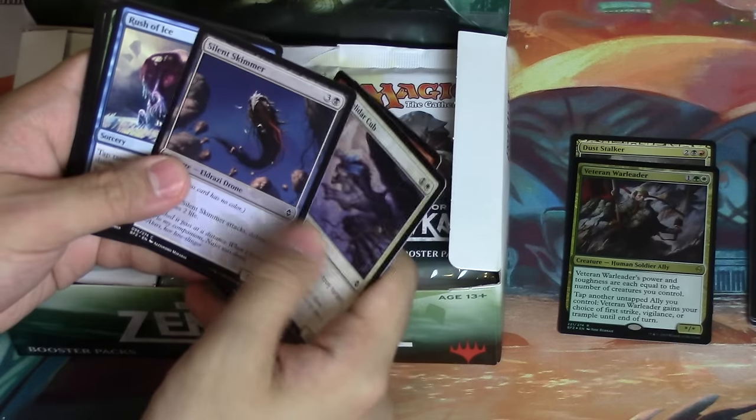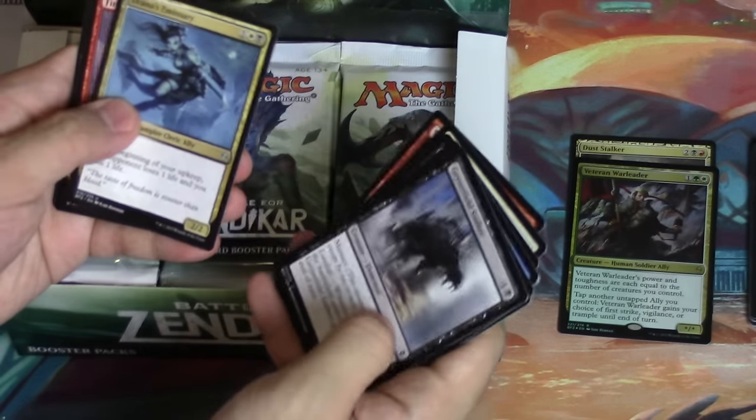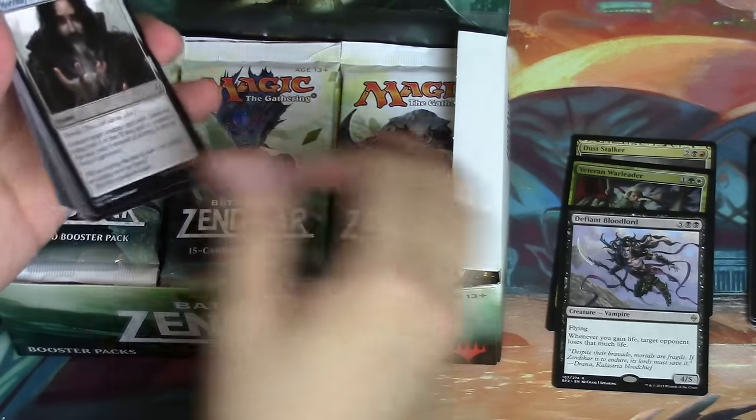Foil rare - it's not a foil mythic, because a foil mythic means that you didn't get an expedition. Emissary. And yes, Defiant Bloodlord - of course.